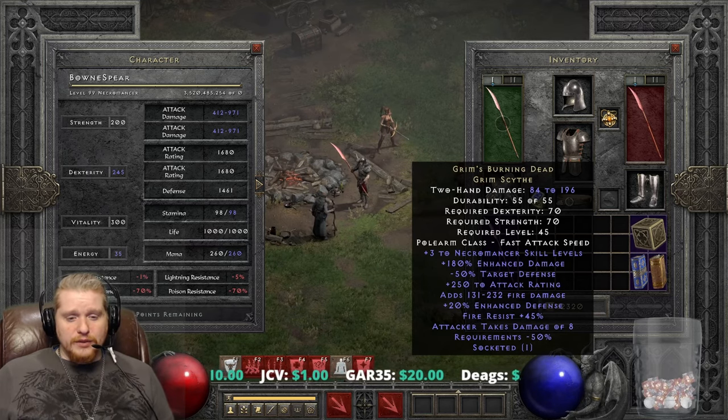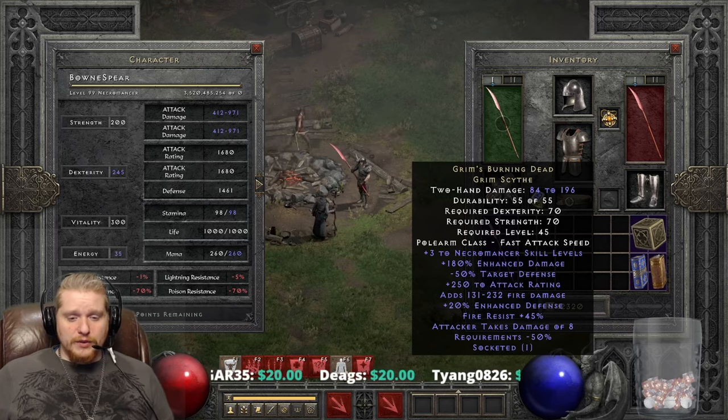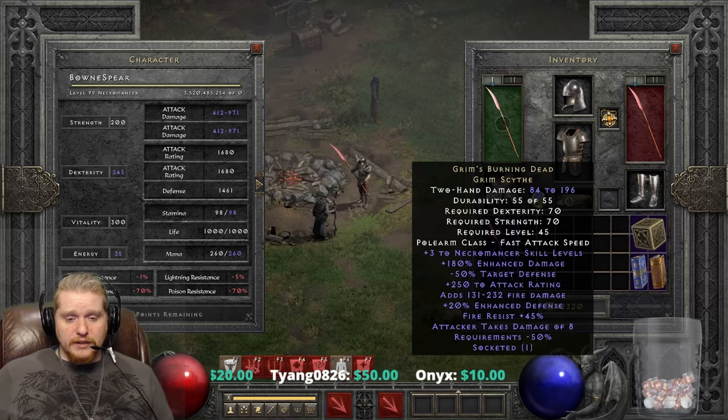We also have 250 to attack rating, so it gives us even more attack rating, which is certainly very nice. We've got 131 to 232 fire damage — it's nice to have a little bit of elemental damage on an attack. The attack rating does vary between 200 to 250, not a huge variable, but it would definitely be nice to have the higher one since you're a non-melee class.